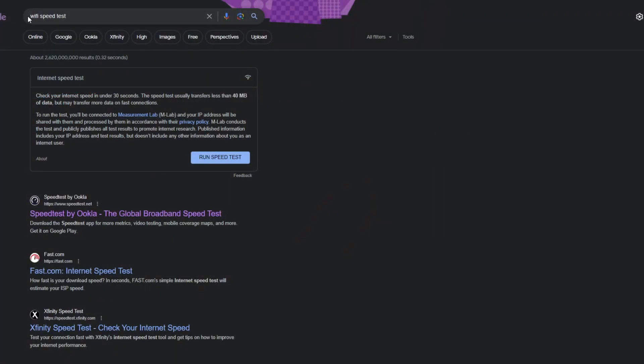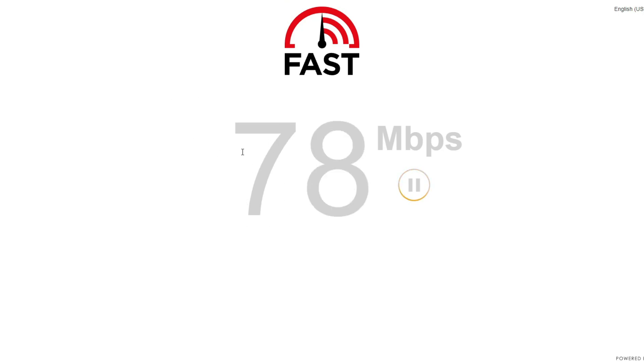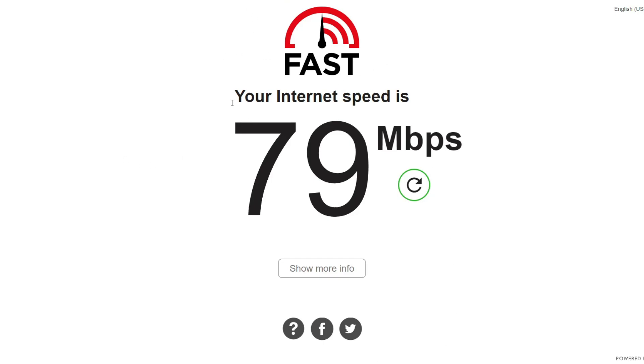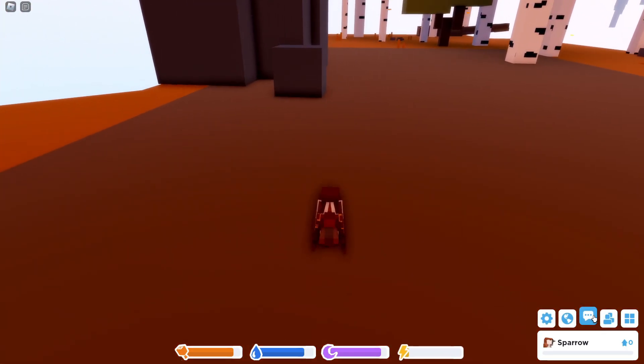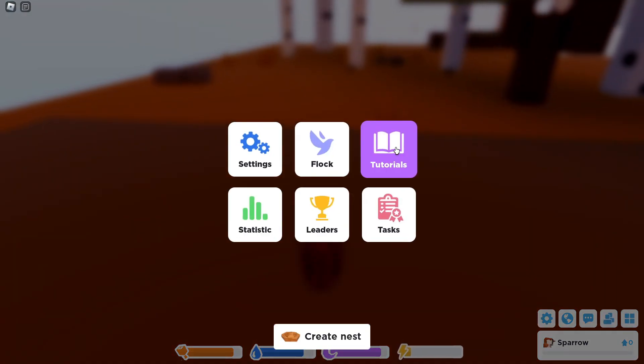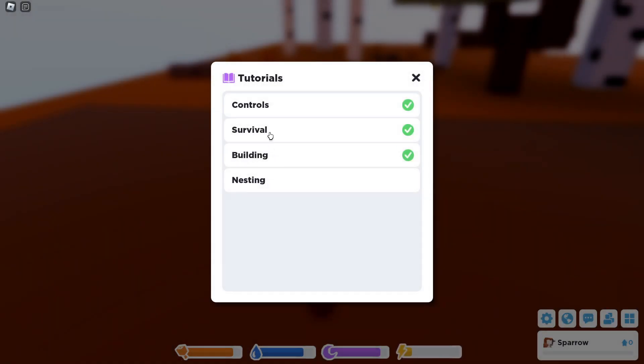I recommend Googling 'Wi-Fi speed test.' There are a few options like fast.com or Speedtest. I'm going to use fast.com. As you can see, I'm at 78 megabits per second — this is how fast data uploads from my device to the servers. This is fairly good. If you're under around 20, you're probably going to notice significant lag in your games.